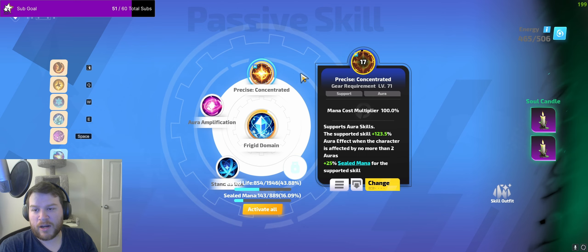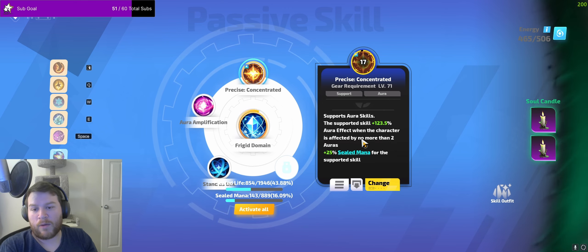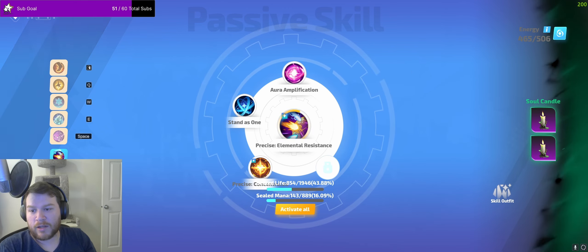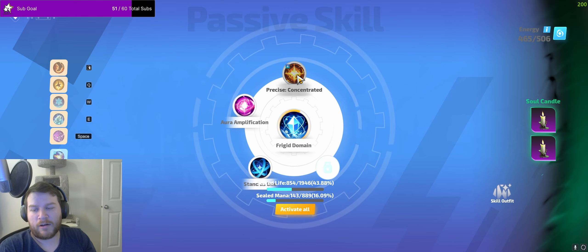Frigid Infusion kind of gets to break Precise Concentrated because it's an aura you have on, but it's not an aura that will be affecting you. So you can use these two auras together. I have Precise Elemental Resistance, Precise Deep Pain with Precise Concentrated on it, and a Frigid Domain with Precise Concentrated on it — giving us massive aura effect out of our auras.